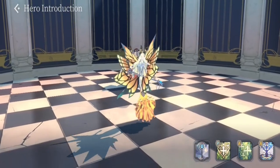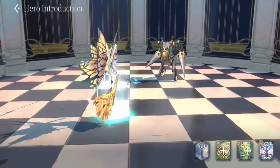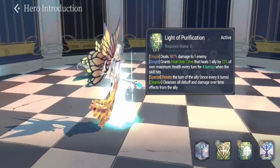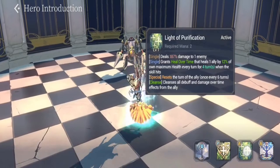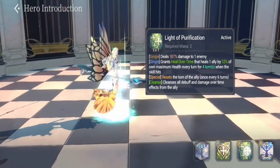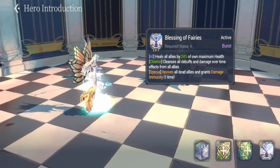Let's go to her skills and animation. Her basic attack is pretty much similar to her regular form. For her S1, the key difference versus her regular form is the skill effects — she can reset the turn of a random ally. This is crucial for putting out skills of your other allies and improving their attack speed by giving them a new turn.